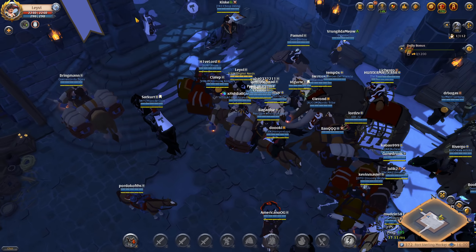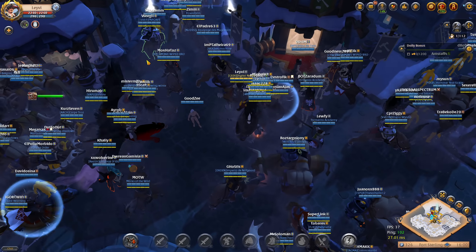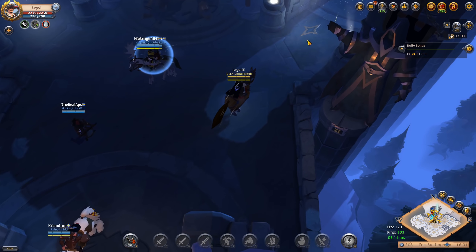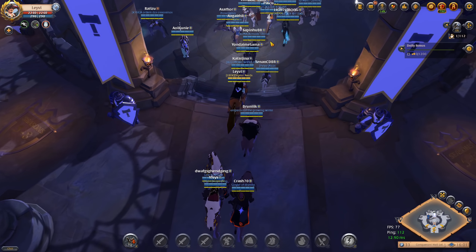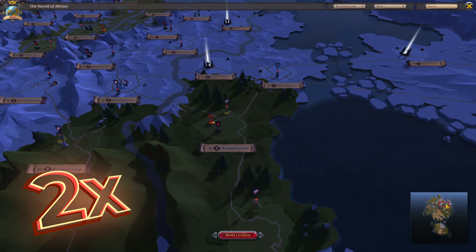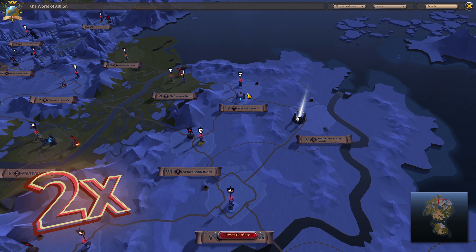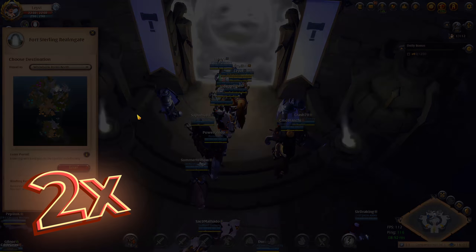Now that we have our items covered we can start our adventure. First we go to the realm gate to access the black zone. For this video we will go to a tier 7 area in the black zone. I honestly felt too lazy to go to a tier 8 area as they are often many zones away and this video would also be double the length. After searching a little, close to the northern portal in Fort Stirling there is a tier 7 zone called White Bank Ridge, so that's where we will head to.